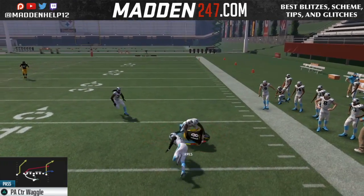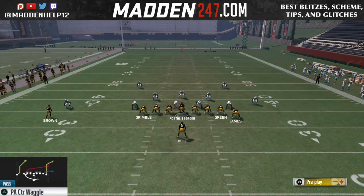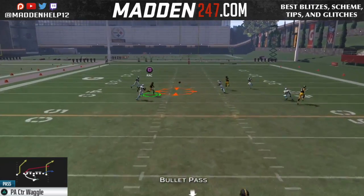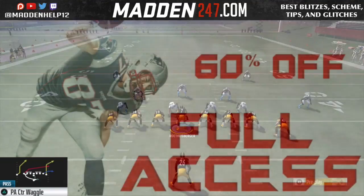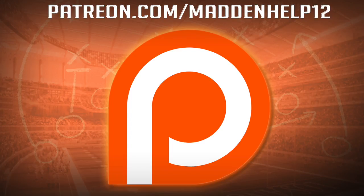So that's the PA Counter Waggle — this is my favorite play to run out of the jumbo. Make sure you stay tuned for the other ways I like to utilize the running back out of the backfield from this formation in the other videos, but I hope you enjoyed this first video. If you did, please be sure to leave a like, comment, share, and subscribe to the YouTube channel for more great content. Be sure to check out madden247.com, and if you'd like to become a patron for a monthly subscription for all the best games, weekly tips, and the best content in Madden, head on over to the link and become a patron today.